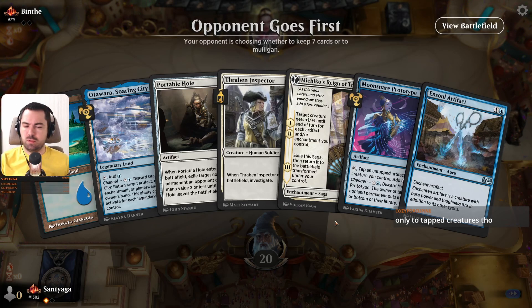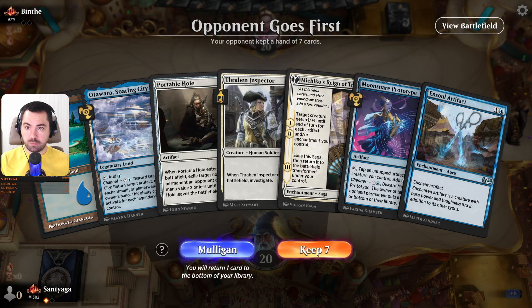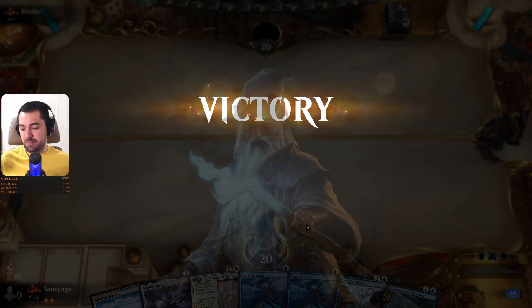Only two tapped creatures, no. We will take a look at this card. I don't think we should keep it — we should mulligan because it's only blue mana. Only blue mana, not very good. Alright my friend, I agree with you.